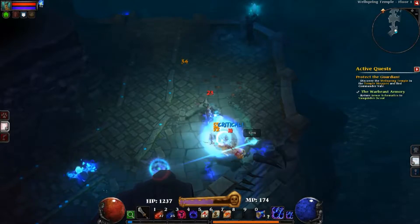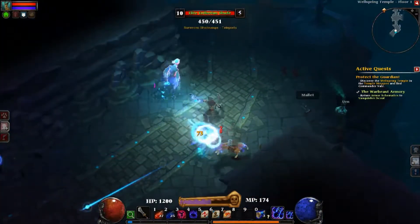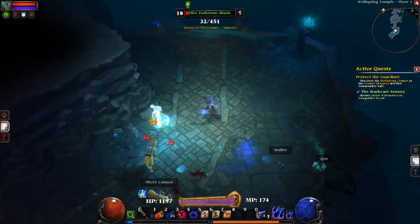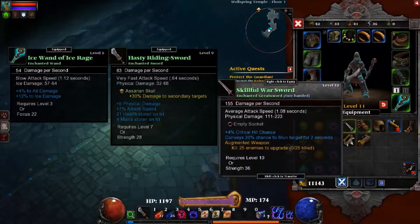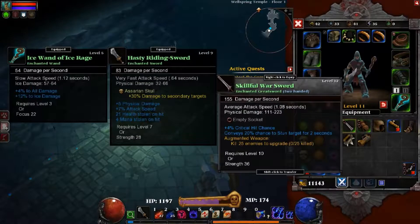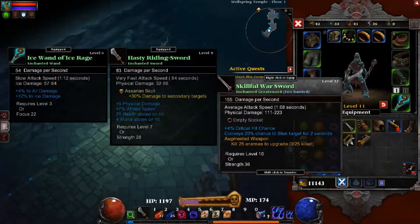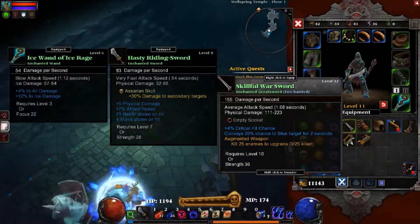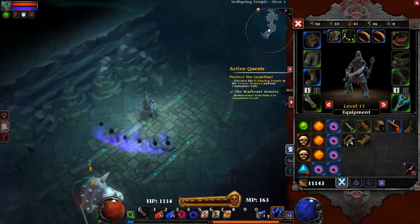I'm getting my head in this face - is it? Nope, still enough to extend, it's hot up. Skillful warsword, that's cool - gonna be a stun target for two seconds. Augmented weapon, kill 25 enemies to upgrade. This is neat. That's two-handed though - that's a lot of damage, but I don't know. Let me just take care of these guys.